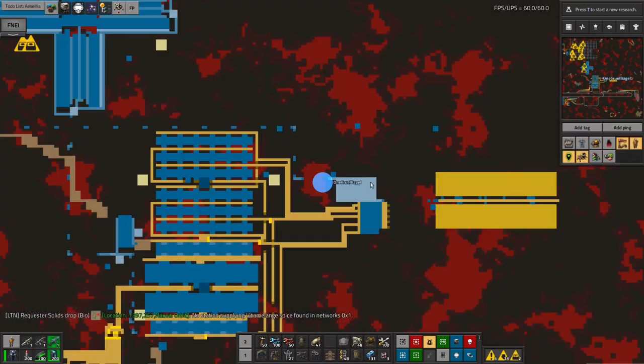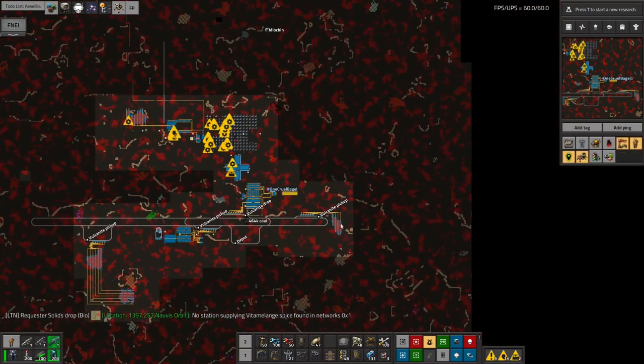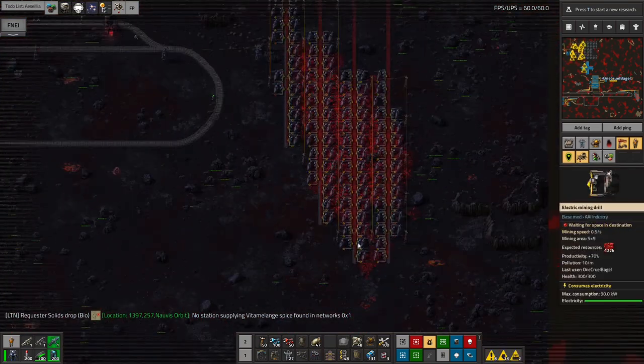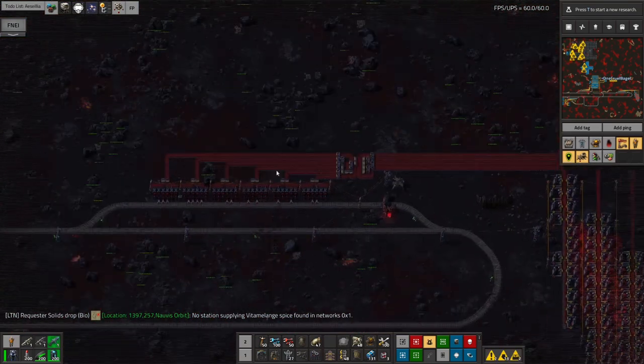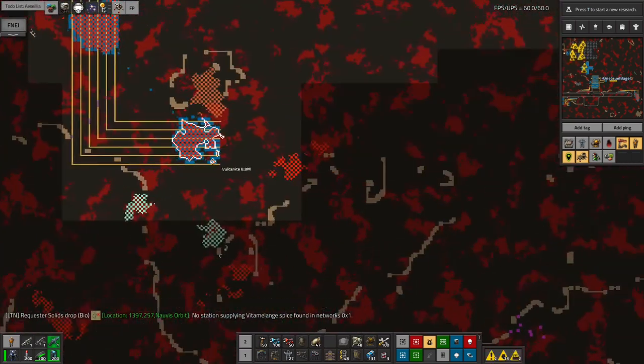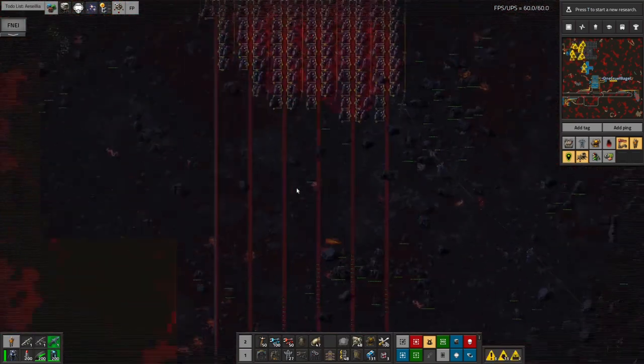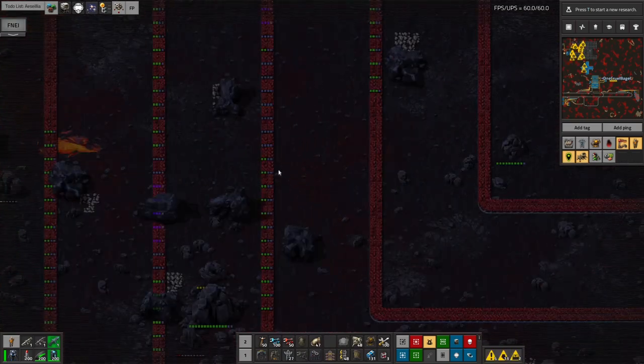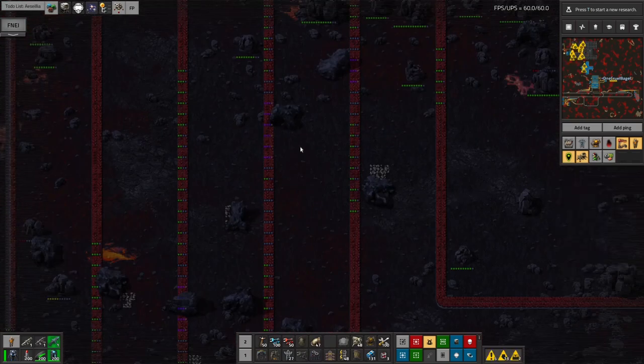The other thing I needed on Myokin in order to get this working was a supply of Volcanite, and that's pretty straightforward. I dropped in my usual mine design down here — it's loading up a station — and over here there's another mine and another mine, both loading the same station, although this one appears to have got damage so I'm going to need to come over and fix these belts.